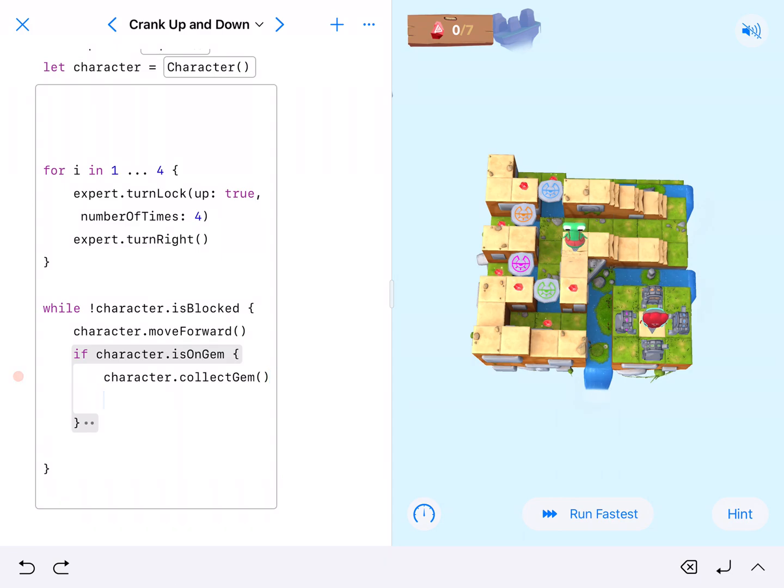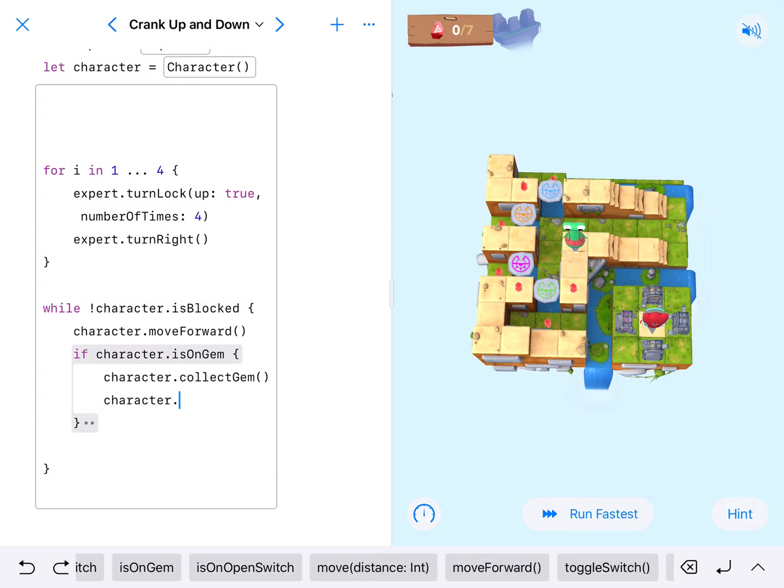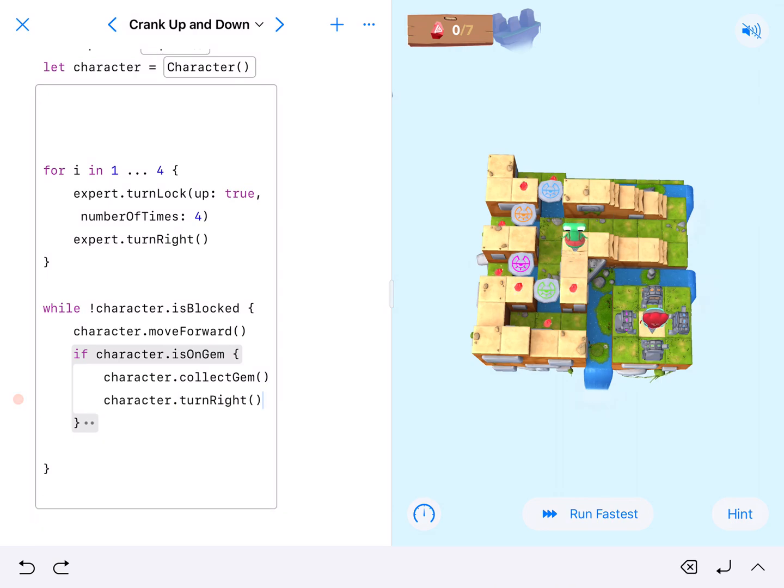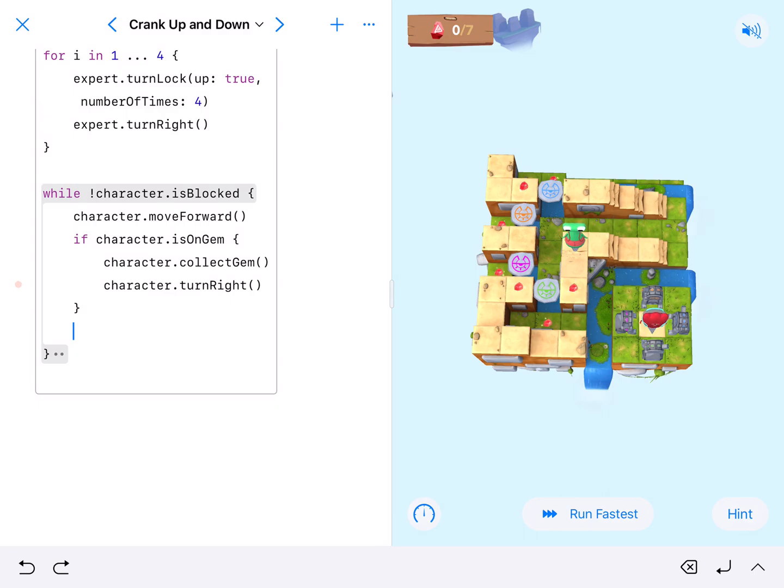We're also going to want him to turn right there, because at the first gem he is indeed blocked. So we're going to have character.turnRight as well, and that will get our character all the way to those bottom stairs.